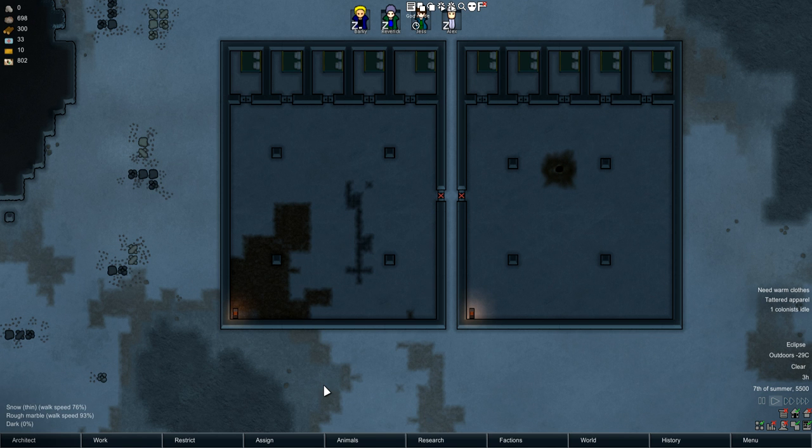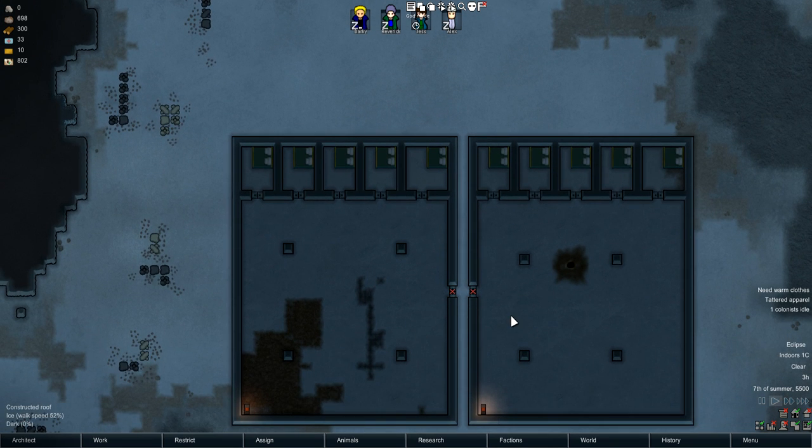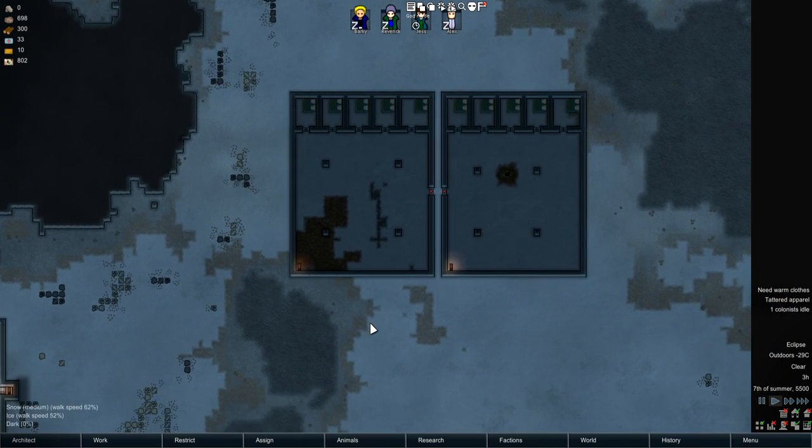What's up everyone? It's me Barky and I'm here with another RimWorld video, but it's not a mod showcase or anything. It's just kind of a test video, testing out stuff. I saw a thread on r/RimWorld, which is a subreddit for the game, and one of the questions was: should you use geothermal vents to heat a base in an ice sheet?